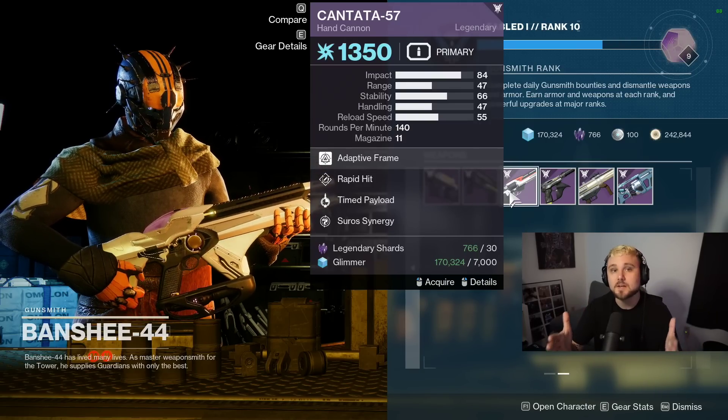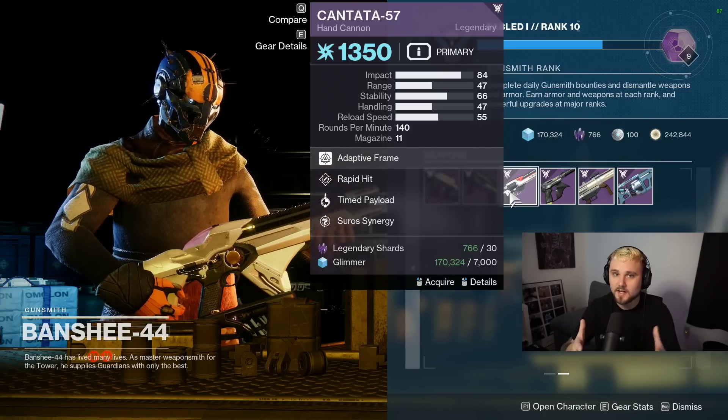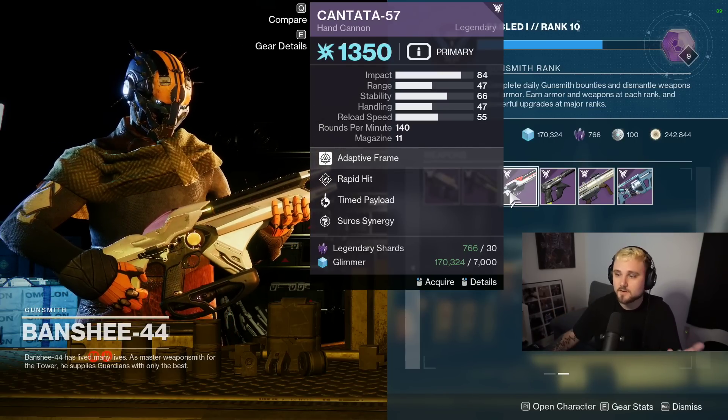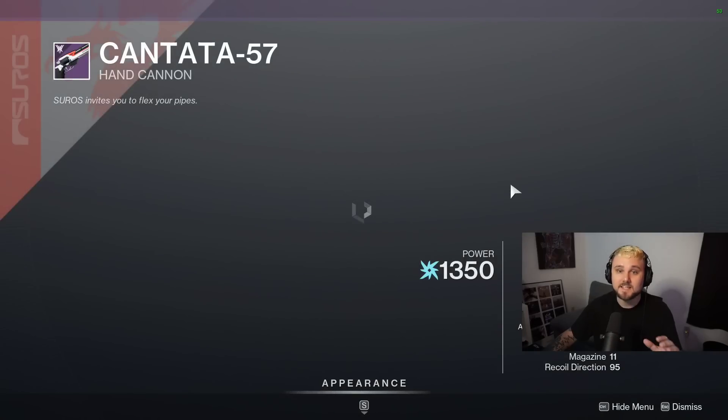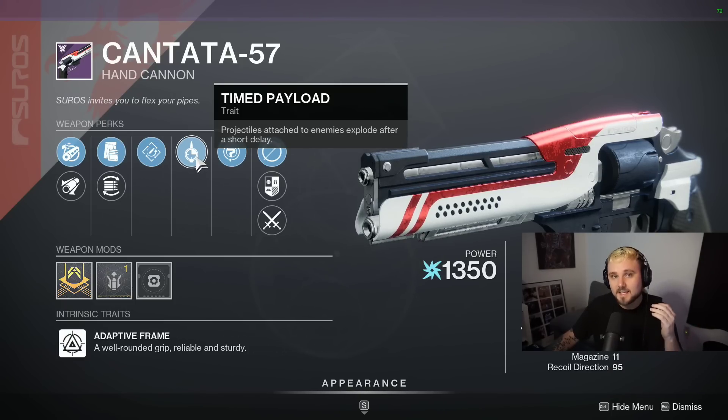You could also use this weapon in PvP. Rapid Hit Timed Payload is a nice roll for PvP, though I think I would probably go with Rapid Hit Rangefinder, or maybe even Eye of the Storm Rangefinder for this particular weapon. But in PvE, this thing is an absolute beast. Timed Payload just does a passive 10-15% damage based on the weapon archetype, so it's basically Frenzy proc'd all the time, plus the flinch that comes from this is incredible.